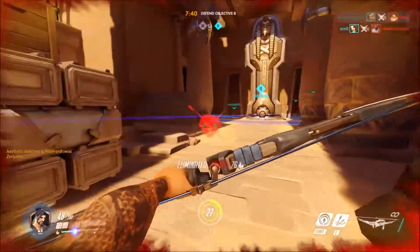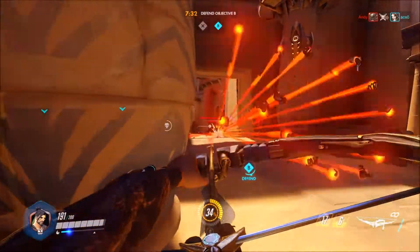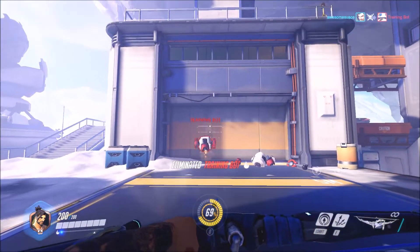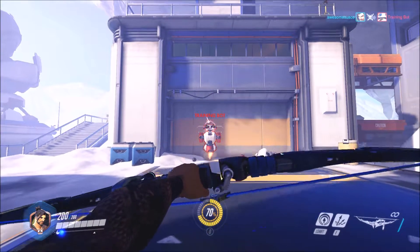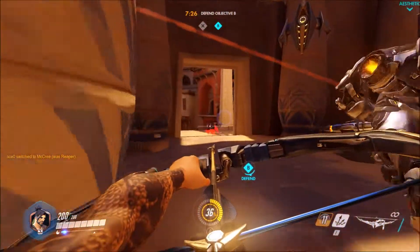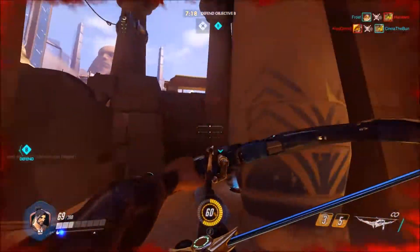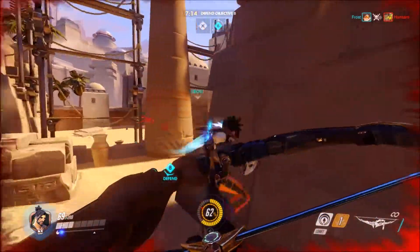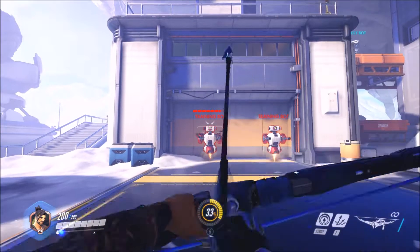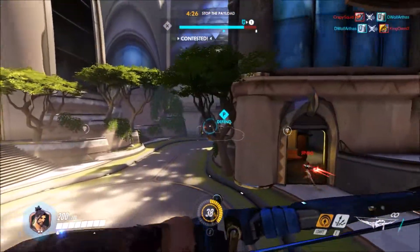Let's talk about the Stormbow, Hanzo's main weapon. Hanzo knocks and fires one arrow at a time, and every time he shoots an arrow he has to reload. The Stormbow fully charged can do 125 damage as a body shot, but when you shoot it into the head it ups the damage by almost 50% more, meaning a fully charged Hanzo arrow can almost one-shot most light classes like other Hanzos, Widowmakers, Torbjorn, and Tracer. You don't always have to fully charge — you can do short charge shots doing as little as 25 damage all the way up to 125, depending on how long you charge it.